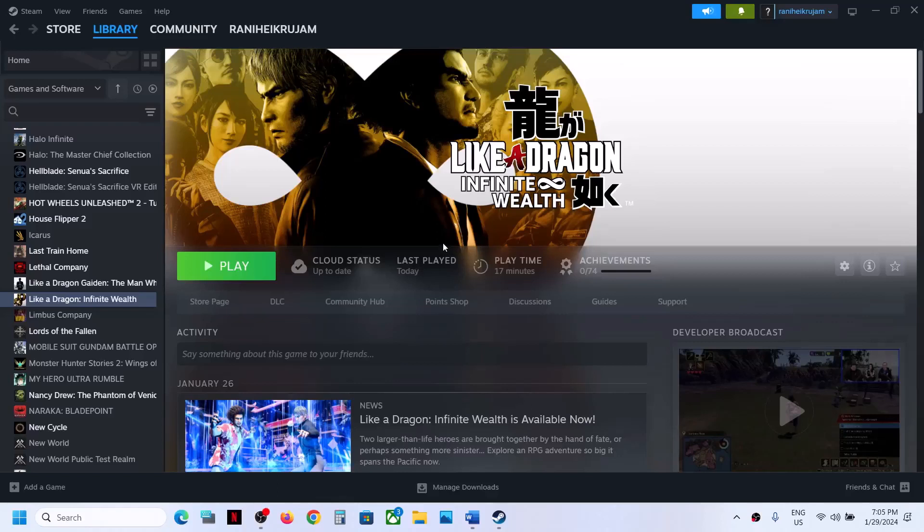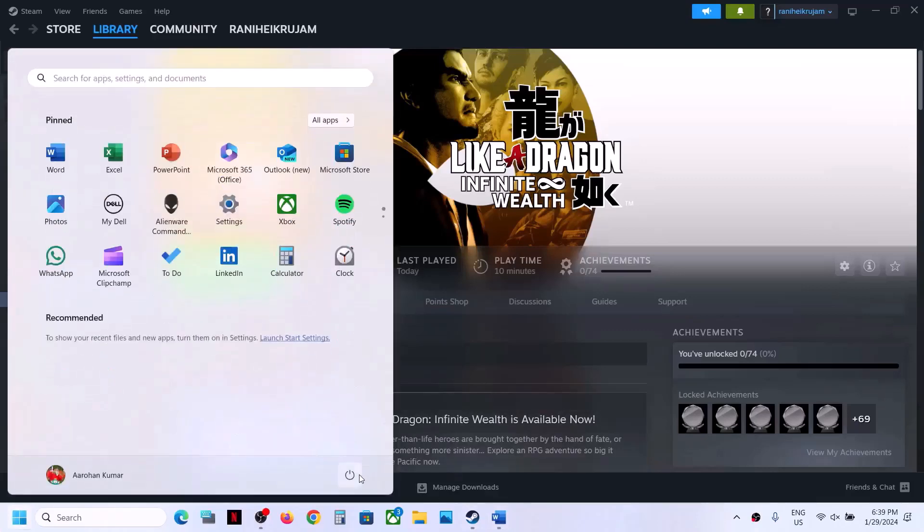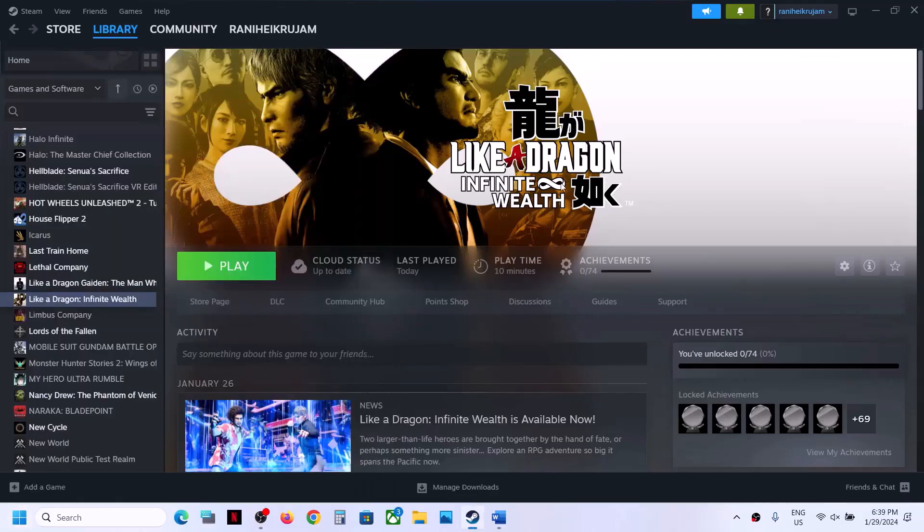Hello guys, welcome to my channel. Today in this video I'm going to show you how to fix when Like a Dragon: Infinite Wealth game is not loading. So if the game is not loading at all, or if the game is stuck on loading, then please follow the steps shown in this video. The first step is to restart your computer. Simply restart your computer once, and after the system restart, launch the game and then check.